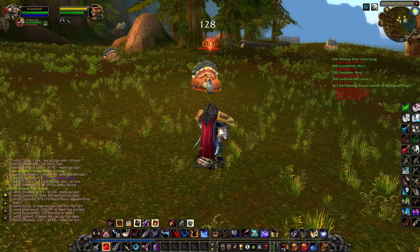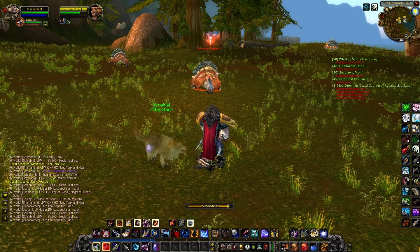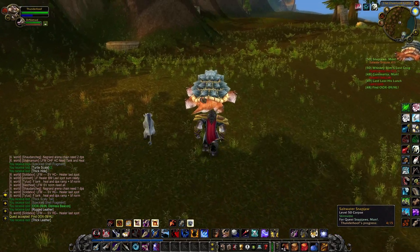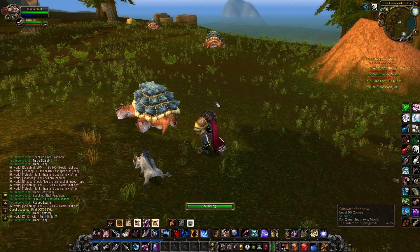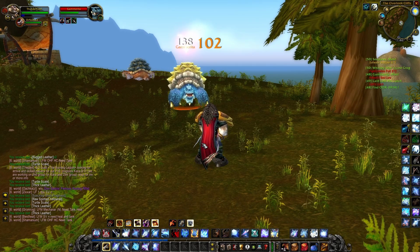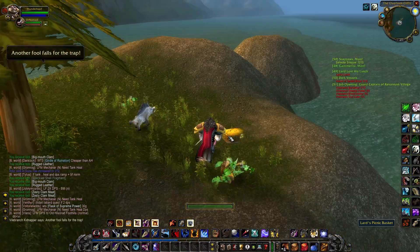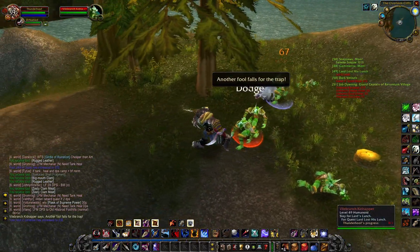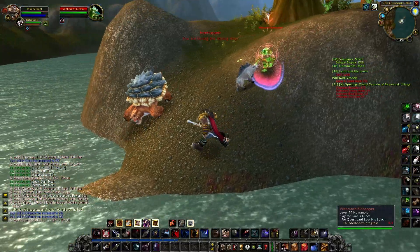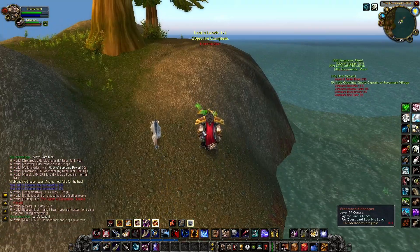Off we go first to do the quests outside of Jintha'Alor. We kill some Snapjaws which go down without a sweat, and it seems someone else was killing these but didn't skin them, so once again free money for me to pick up. Then we tackle Gammarita — this in vanilla used to be an elite but now he's non-elite and pretty easy to kill. Then we're off to get Lard's Lunch. We click the basket and three mobs appear, but with some clever use of my pet and feign death I can just focus on one of them. And there we go, we got Lard's Lunch.